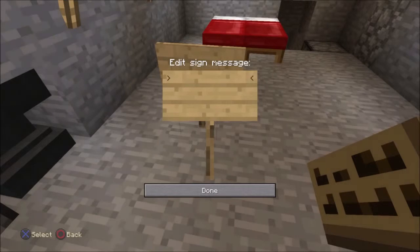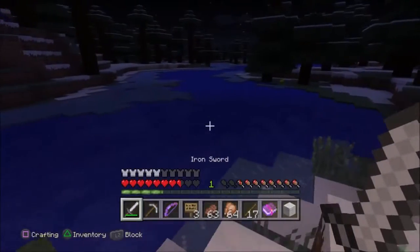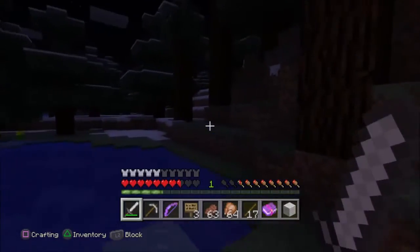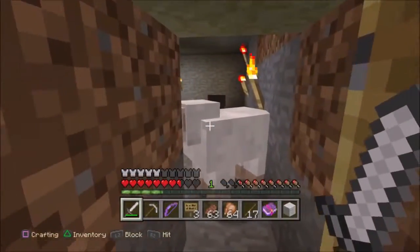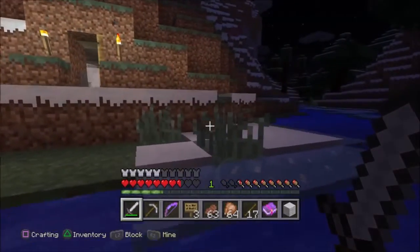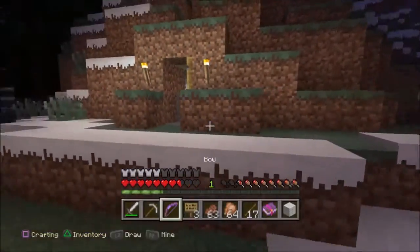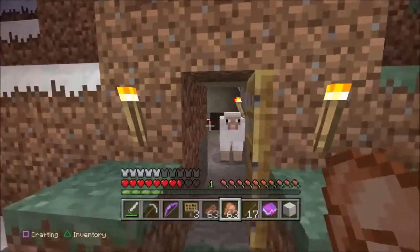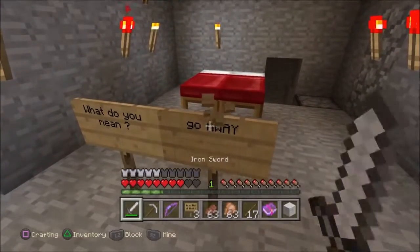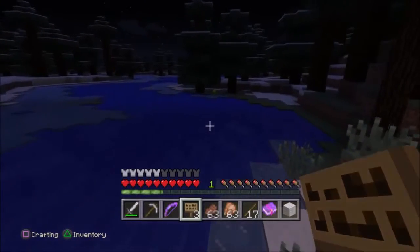He considers replying to the sign, wondering how you can reply to a glitch. If he doesn't believe in Herobrine, why would he reply? He writes something on a sign and says 'Herobrine' aloud. Dave notes: if he doesn't believe in Herobrine, how does he know so much about him? He then leaves his house — likely so a friend pretending to be Herobrine can write the next sign.